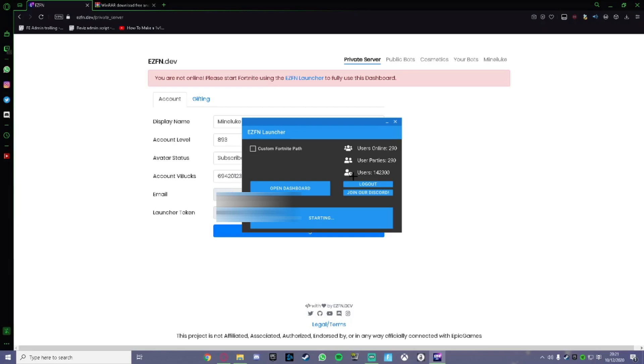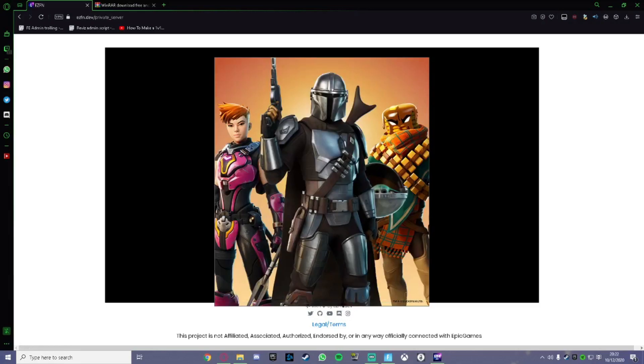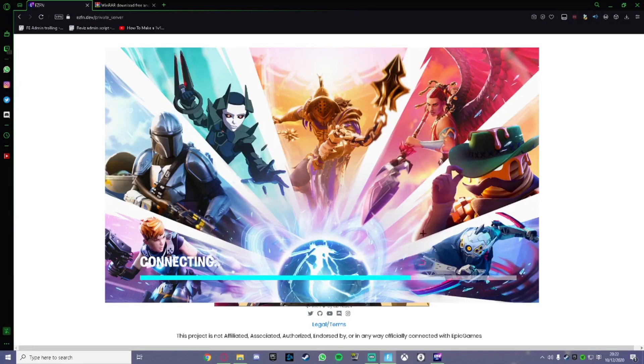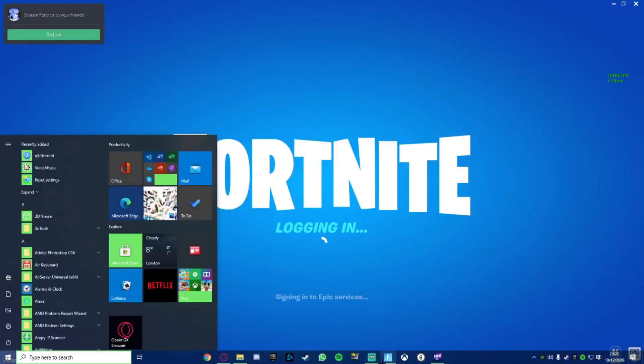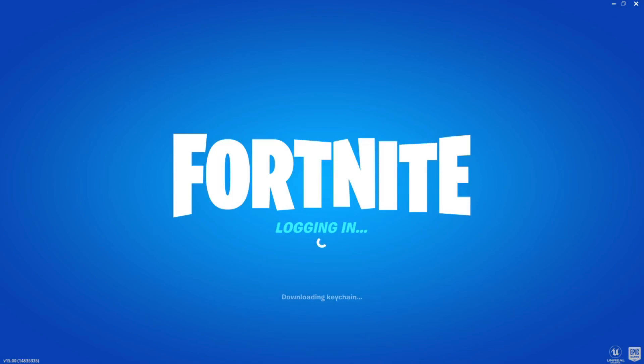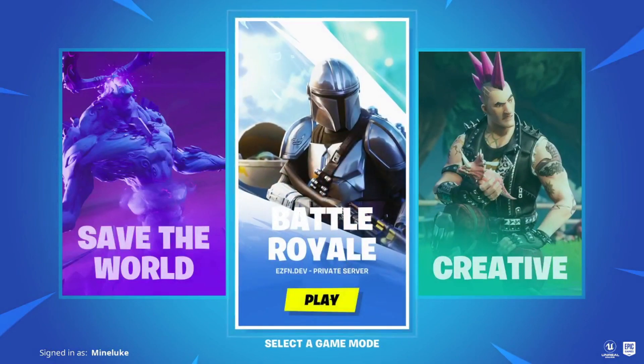Press 'Start Fortnite' and give it a few seconds. As you can see, Fortnite is now loading. It shows 'downloading cosmetics from ezfn.dev' and logs you in, checking the connection — just like normal. Once it looks like it's fully loaded, go to Battle Royale.